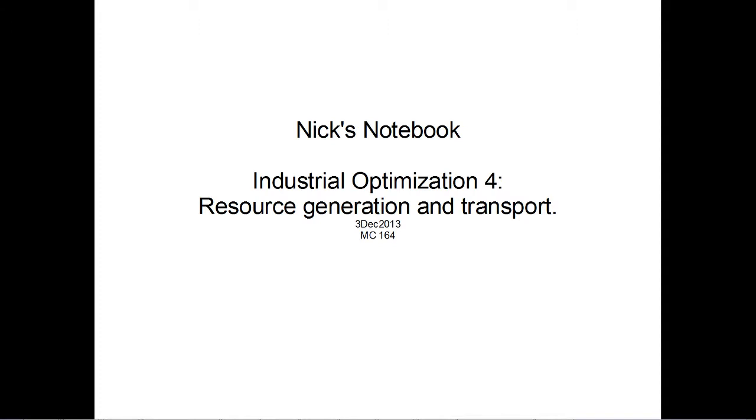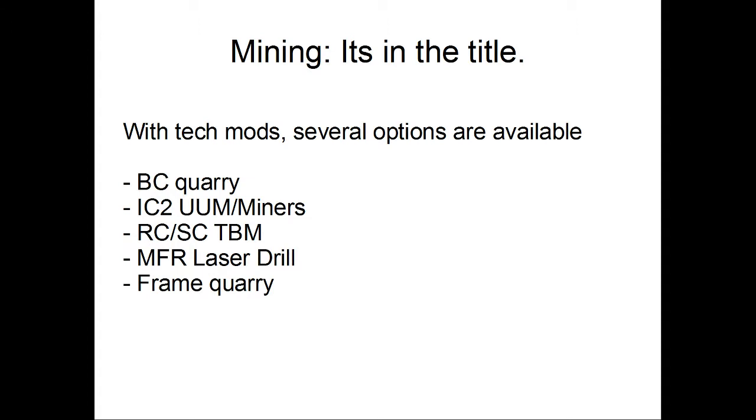So, mining — it's in the title. With tech mods you've got several options: BuildCraft has quarries, IC2 has its UU matter mechanic and miners, Railcraft and Steve's Carts both have tunnel bore machines, Mine Factory Reloaded has its laser drills, the RedPower mods have frame quarries, and I'm pretty sure someone by this point has a force field quarrying contraption. It's not like there's a lack of options — simply a matter of whatever modpack you're using probably has something that'll get you materials.